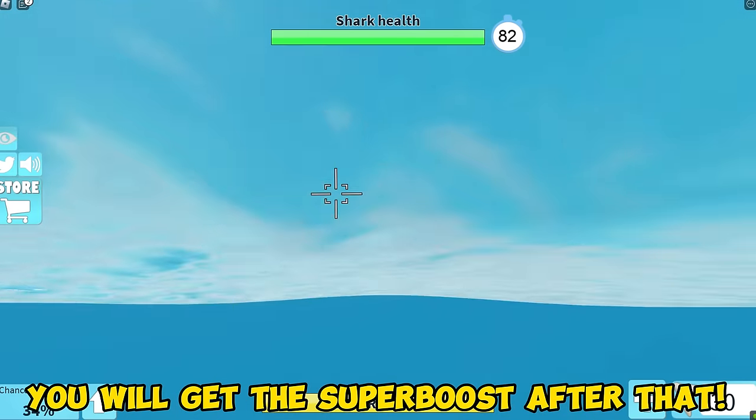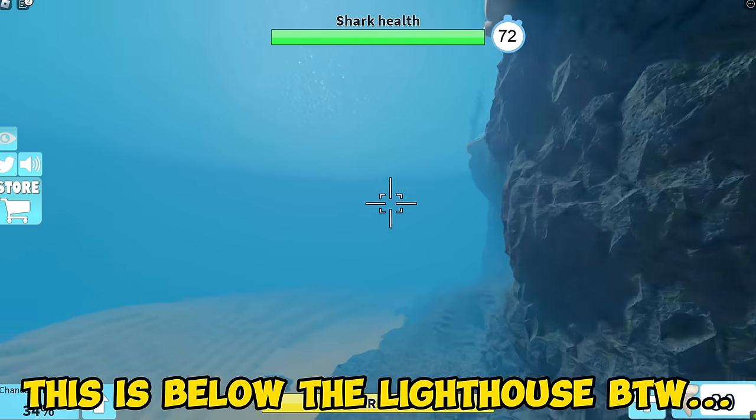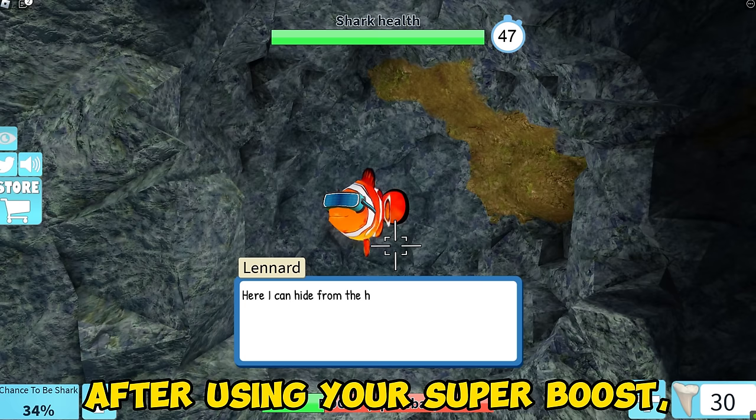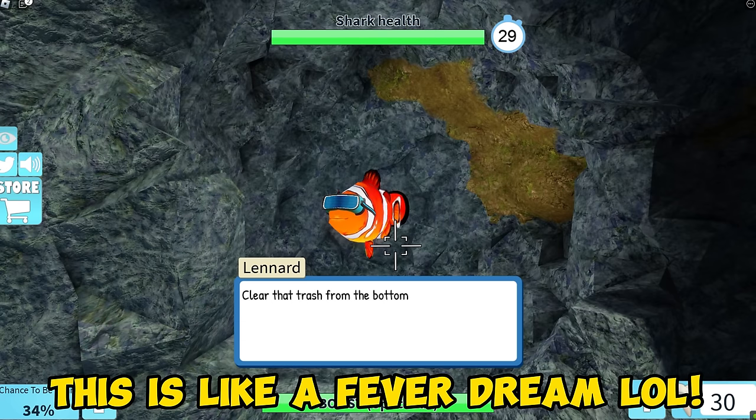You will get the super boost after that! This is the super boost! Now go here — this is below the lighthouse by the way. You will see the crack here. Use the super boost and bump into it! After using your super boost, this fish will talk to you. This is like a fever dream!